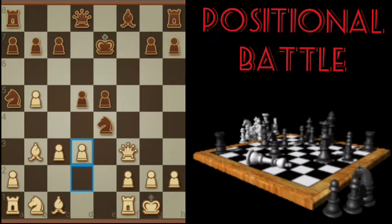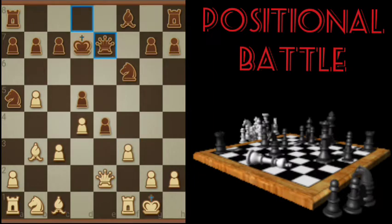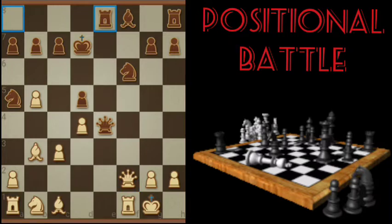Black securing the center there. Going to put pressure on the Knight. More pressure — didn't calculate that, got to retreat. Black smartly moves his King out of the way, knowing that we've got some tricks up our sleeve up the middle. Not going to trade Queens there.